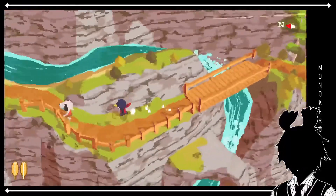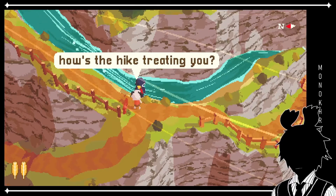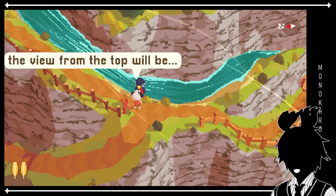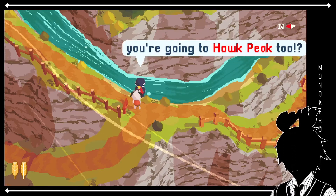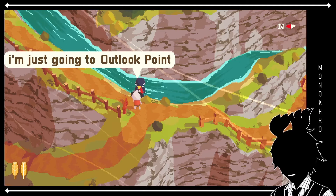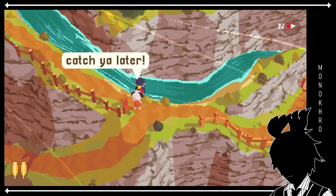All right, let's see now. Hey, you. Have I talked to you? Hey. How's the hike treating you? Oh, it's been nice. It's really beautiful here. I know, right? The view from the top will be so good. You're going to Hawk Peak too? Oh, no. It's too intense for me. I'm just going to Outlook Point. Will I see you there? Yeah. I'll meet you at the top. Awesome. I'll catch you later.